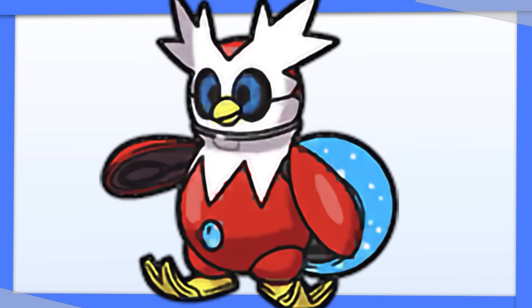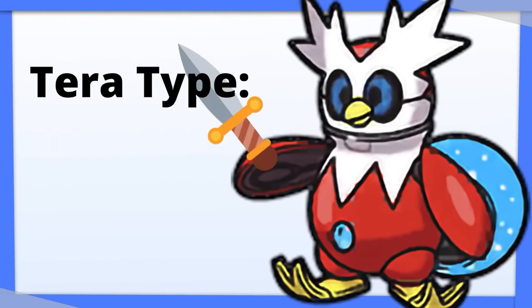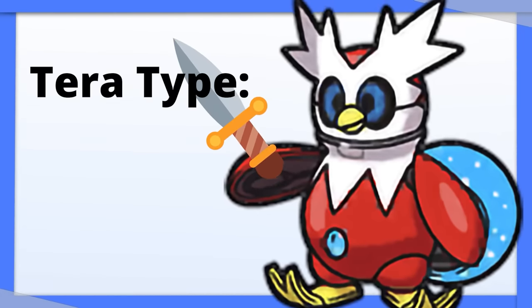Iron Bundle: if you want a defensive Tera type, I like Tera Grass here. If you want more offense while still maintaining a decent type, go with Tera Water.